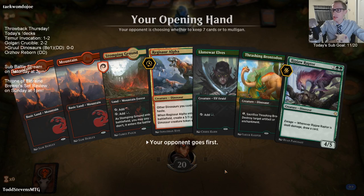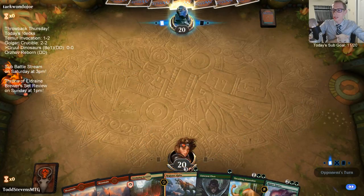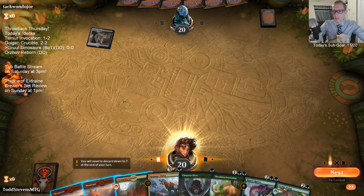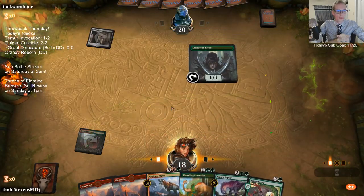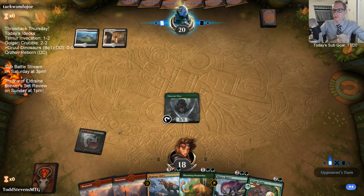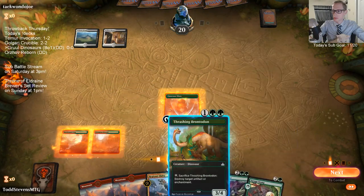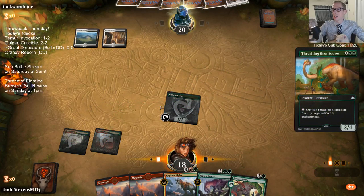All right, good-looking hand. Turn two Brontodon, turn three Ripjaw, turn four Alpha - for the alpha strike. That's why this is called Alpha, right? Alpha strike dino.